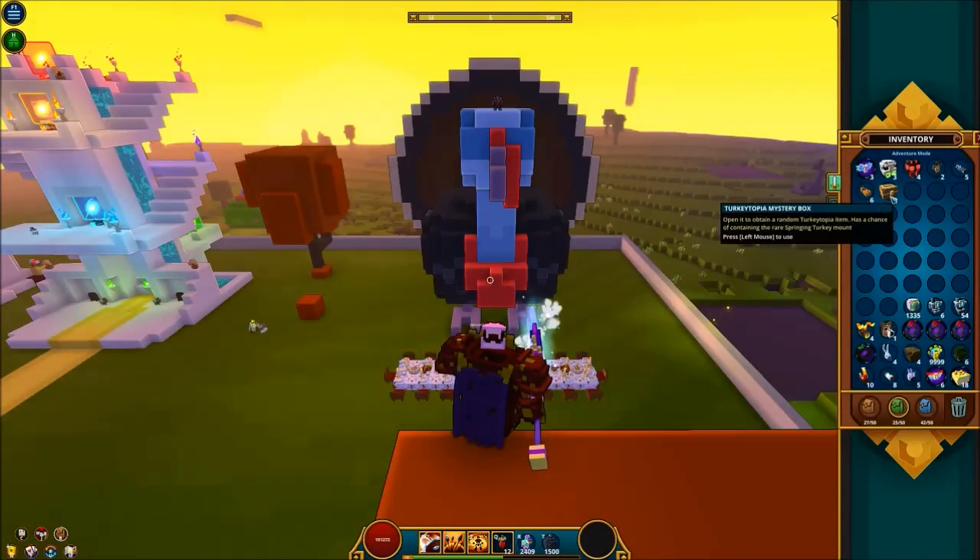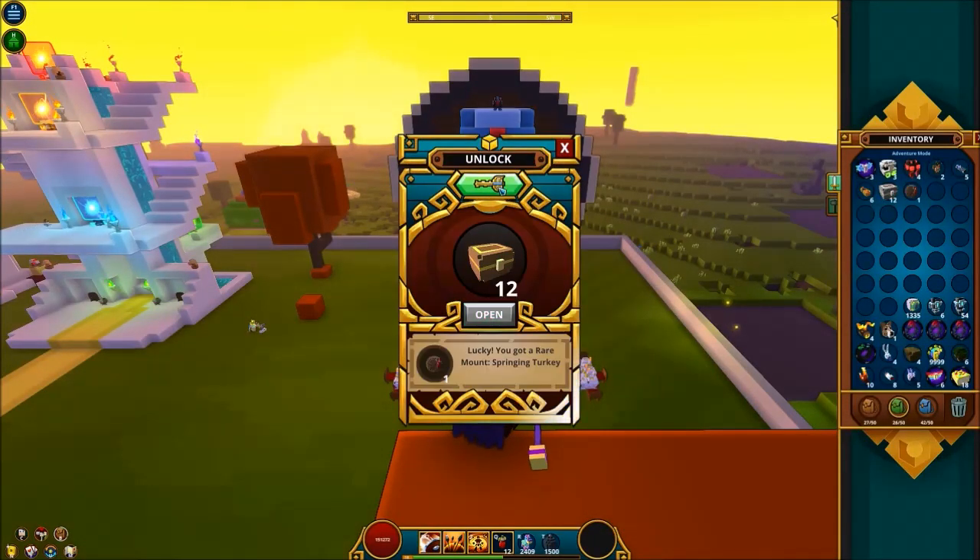The last part of all this turkey craziness is the Turkey Topia Mystery Boxes. You can get these just by going through the adventure worlds — they're going to replace the adventure boxes for now. Inside you can get the Springing Turkey and the Turbo Turkey Mag Rider.